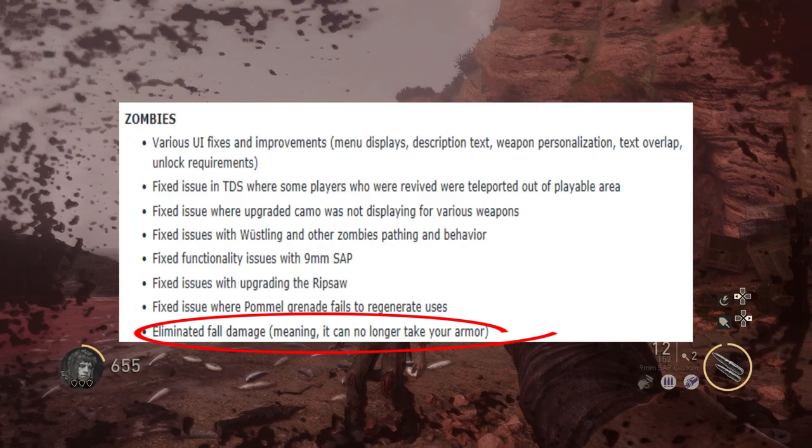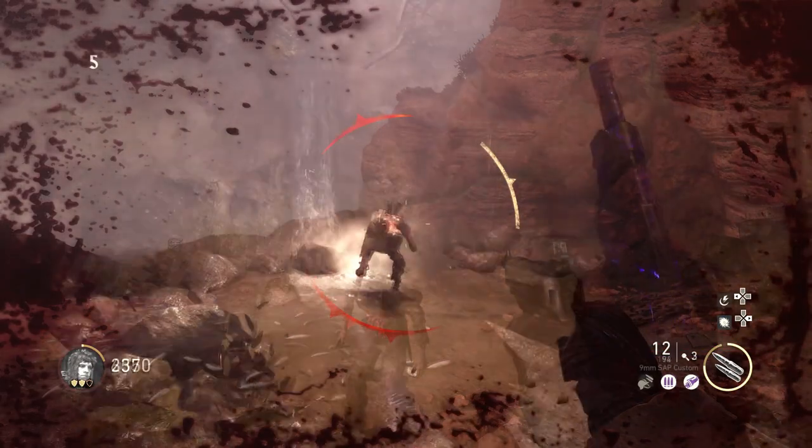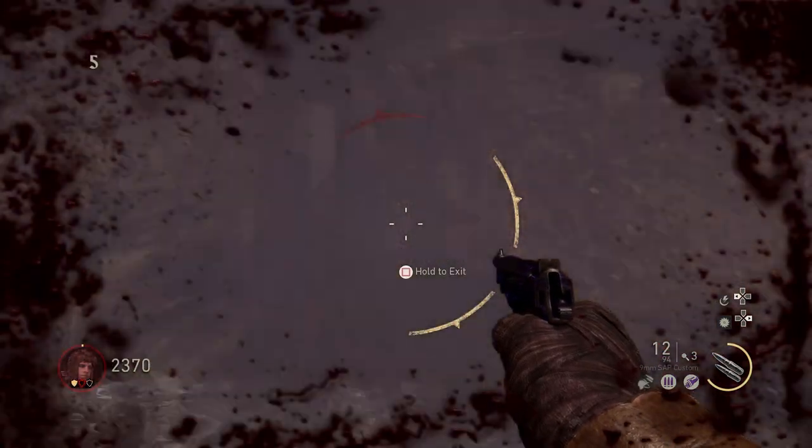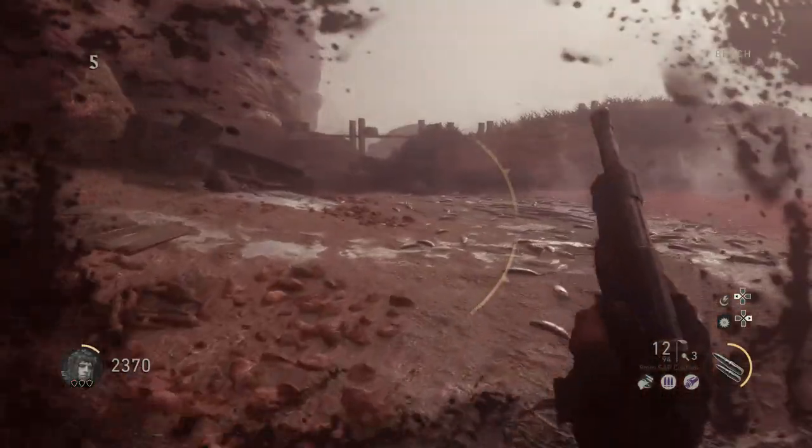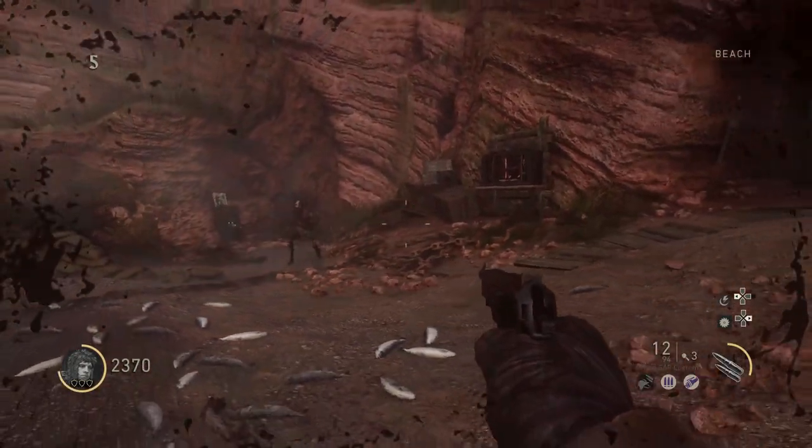Here are three of the most known places where people would take fall damage. The first one being the waterfall on the Darkest Shore. As you can see, I'm in the hidden room behind the waterfall. I lose all of my health, I lose all of my shield, and I exit the waterfall and I am completely fine — when usually you would get downed from the fall damage.